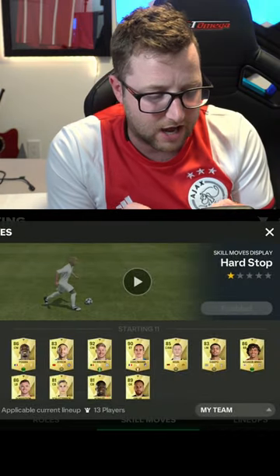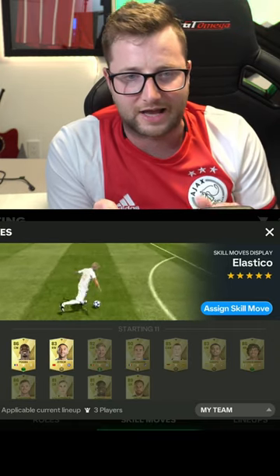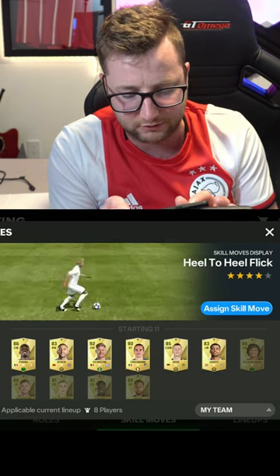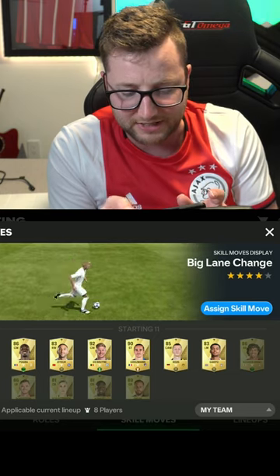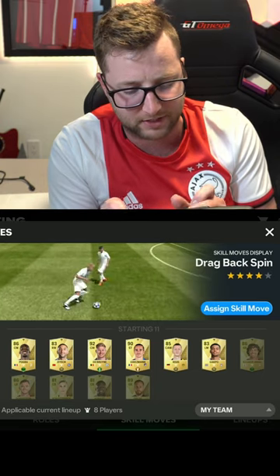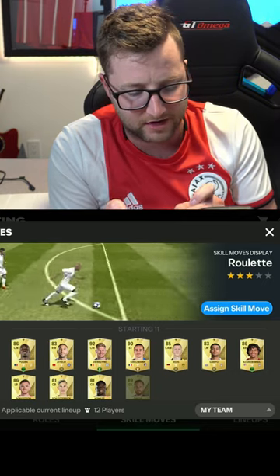There are a few new skill moves here, and some of them I really like. So we got Elastico here as the first skill move. Turn and Spin here as the next skill move — turns around, does the turn and spin, heel to heel flick out of that one. Then we got the Big Lane Change as our next skill move, and then Drag Back Spin as our next skill move. Then we got the Roulette skill move, going around there.